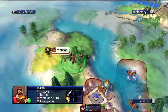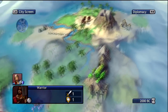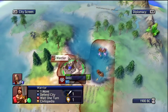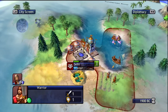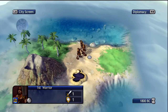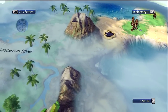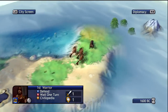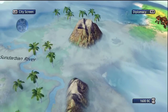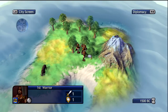We got the Alphabet, so we can probably build the Library now. Let's do the switch and take advantage of all the science we're producing in Delhi. In the meantime we'll use these warriors to search the area and find out who our other enemies are. So far we only have Spain, and everything looks quiet — there's plenty of space for expansion. Looks pretty promising.